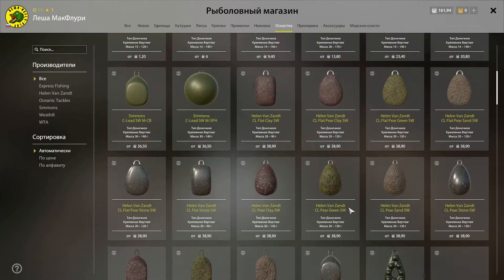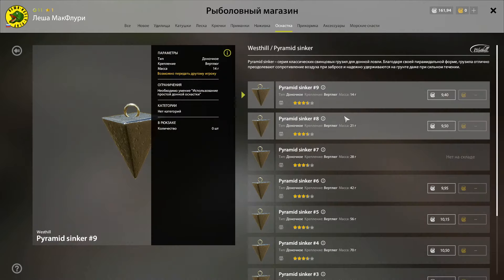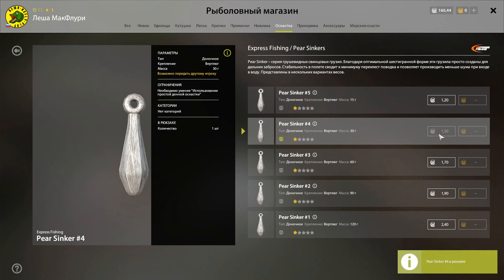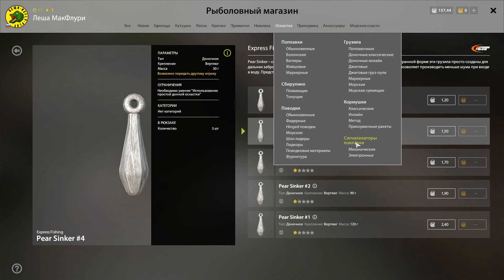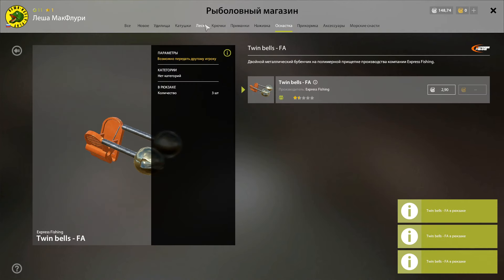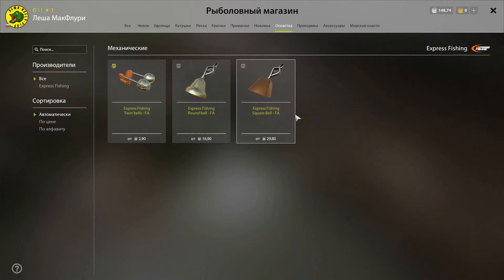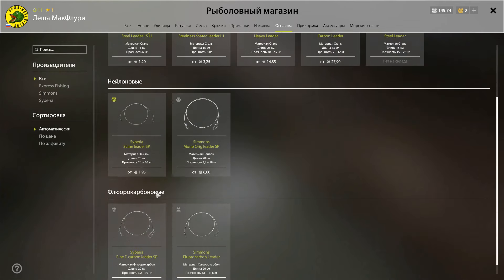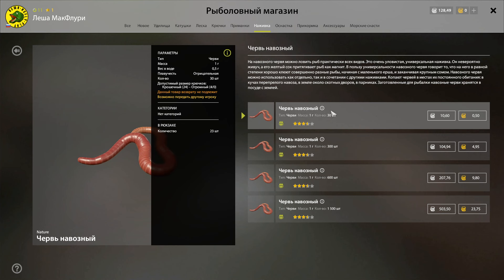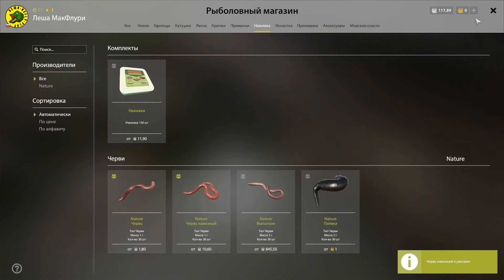Грузило бывает разной формы и цветов. Цвет стоит подбирать под цвет дна, а форма служит для удобства при разных условиях ловли. Например, грузило вытянутой формы имеет лучшие аэродинамические характеристики и дальше летит, а плоские грузила лучше ложатся на дно. Взяли Пирс-никерс 4-го размера, экономим деньги и учимся ловить на стоячей воде. Также возьмём простые звуковые сигнализаторы-бубенчики. Ловить будем ершей, поэтому прикупим навозных червей. Также решаюсь взять немного мух — они пригодятся для фарма уклейки.